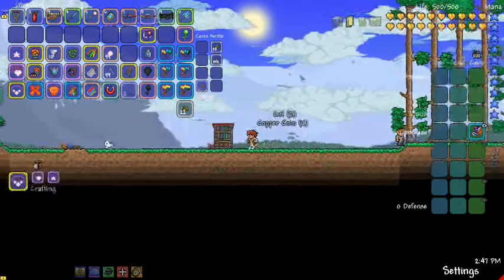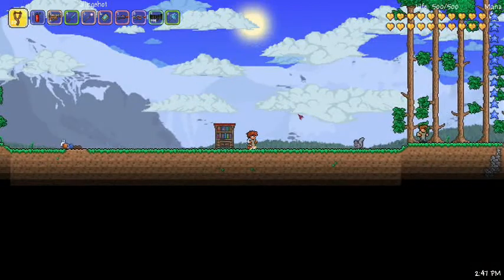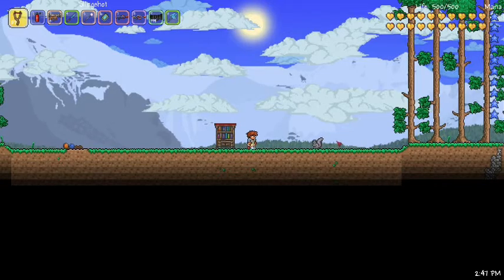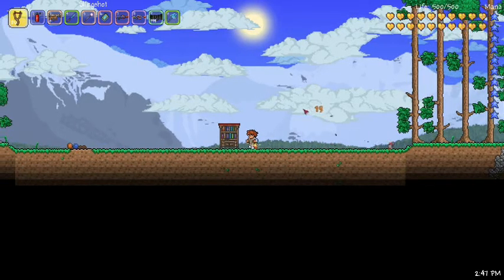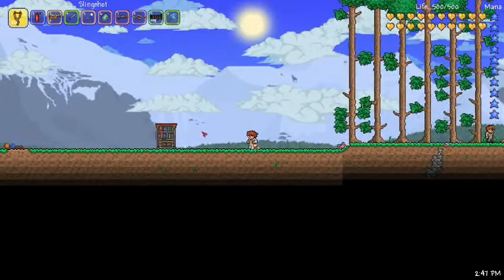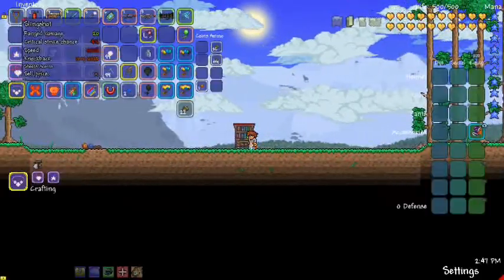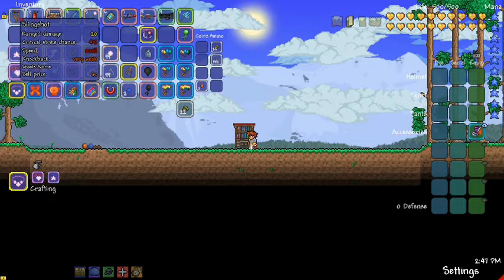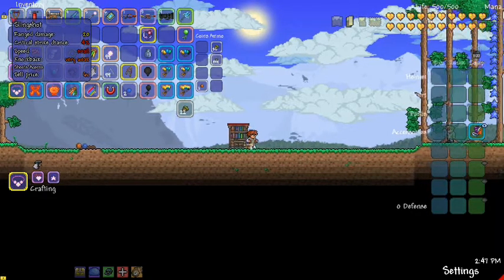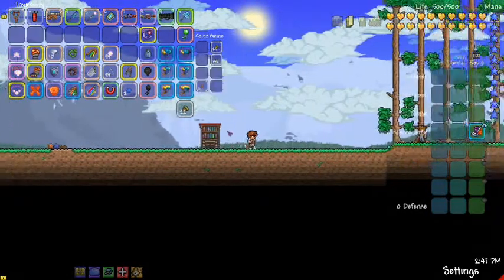What you're seeing there was me having some problems with the slingshot, because see how my cursor is over here on the right? It fires whatever direction you're facing, so it's not so good for running battles because you have to stop, turn, and fire. However, it is a whole lot better weapon than the blowpipe. You find this in wooden chests on the surface; pretty much any wooden chest you have a good chance of finding a slingshot in.